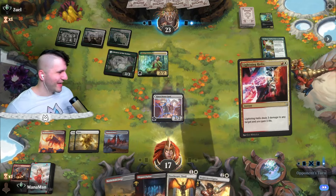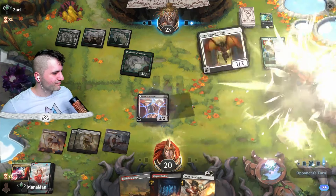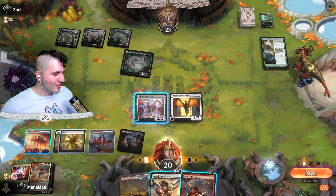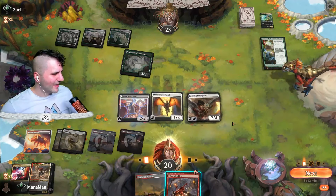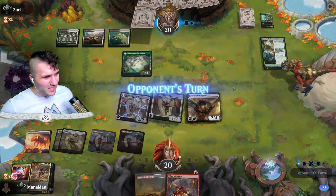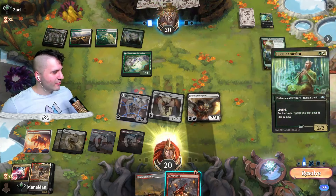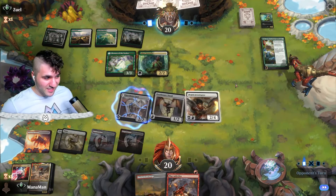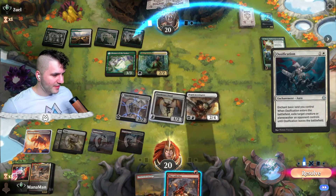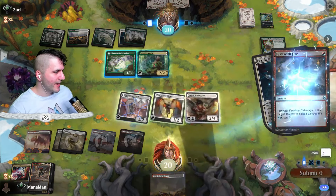Better late than never — I really should have done this because now I get something down for no reason, which kind of burns. Let's go for the Elegant Parlor and — oh, there we go, Aurelia the Law Above! Let's go in for the Wojek Investigator, swing in, play with fire on something, and go for Aurelia the Law Above. The Case of the Locked House — not really used to playing around this thing. If they go, we can go Play with Fire. Fire Ossification — don't really love that, but okay.